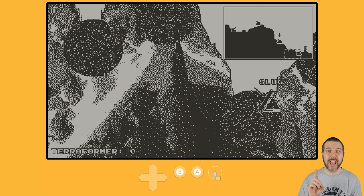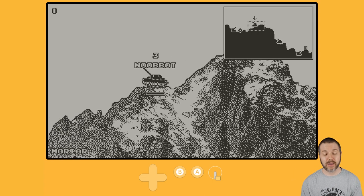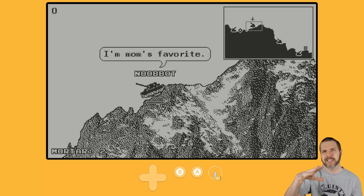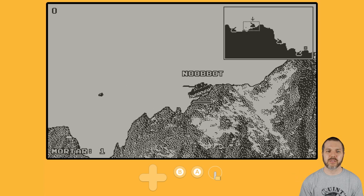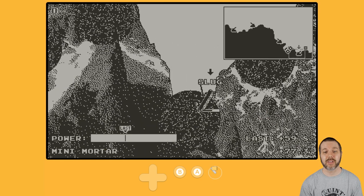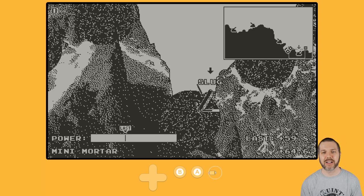You can also have pass and play with human players, because that game back in the day was a great pass and play, sit in the hot seat type video game. This is all very much a Scorched Earth type thing — kudos on that, because that was a great game. But I am all out of the better weapons. All I have now is the mini-mortar, and that's going to be just a little bit of damage and not enough.